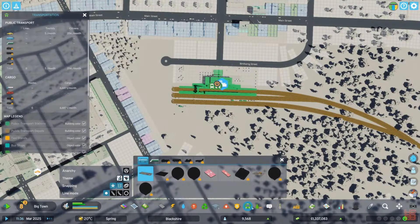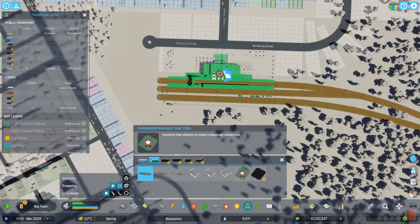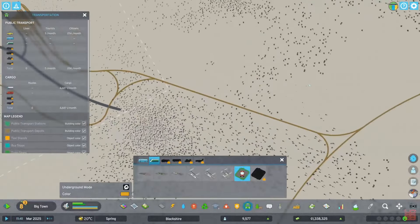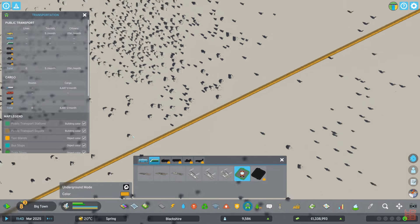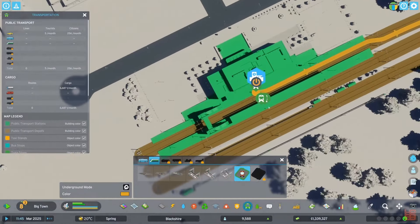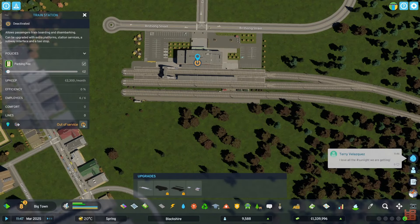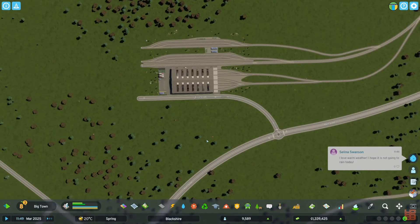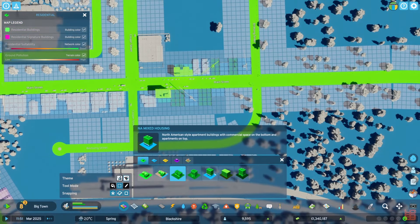What we need to do — I was thinking about this between now and the last time we played — is getting a train line. So we're going to want to do that. We're going to do a route, just bring it around all the way out, and then we're going to bring her all the way back. And hopefully that will get us going, and it will get people moving in. It will be a good time.